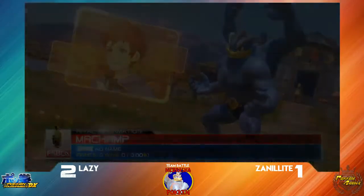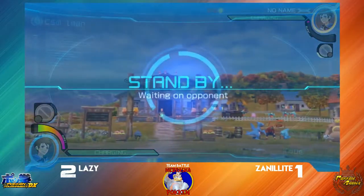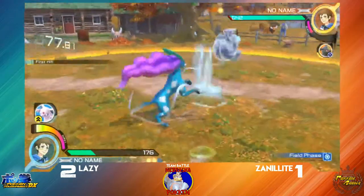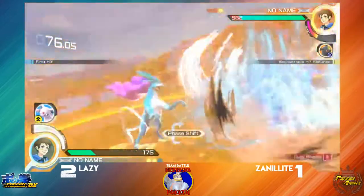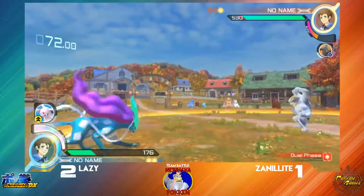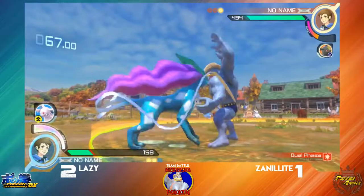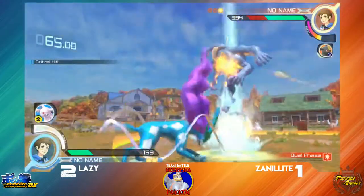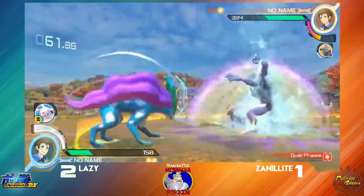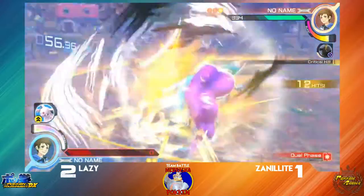Lazy is now one round away from taking this. Zenilite has a Machamp, and if I'm not mistaken, he kinda knows he's using Machamp because he's Skyraiser's friend, and Skyraiser's over here coaching. However, that does not work. He's still got another backup Pokemon in case. I don't know how I feel about him saving his burst. Is that gonna take it? That's gonna take the round!